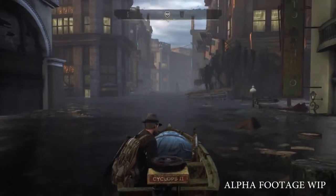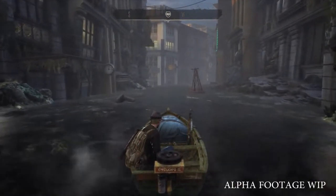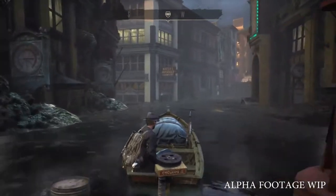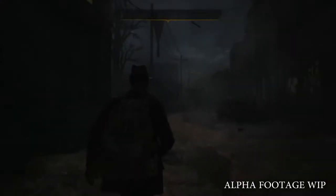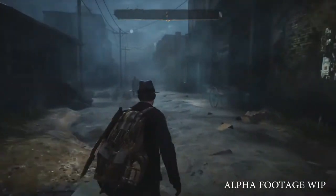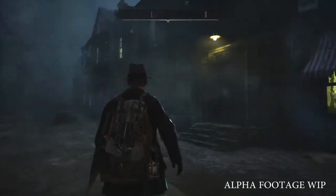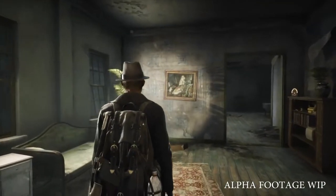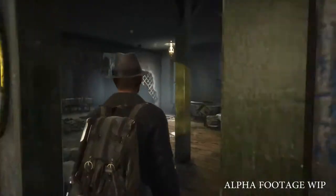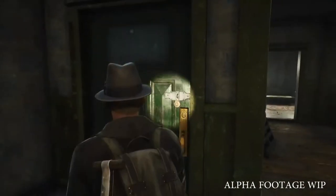This part of the city is flooded and it's probably not a good idea to swim in these waters, so we will have to use the boat. Oakmont is designed to be explored but it's not always easy to get around. As we travel across the city we can see the devastating impact of the flood, and for some reason the sea waters are not going away. Here is the right building — looks abandoned and lived in at the same time. We can find some useful things here, and there is a locked door as well, but our objective is on the second floor.